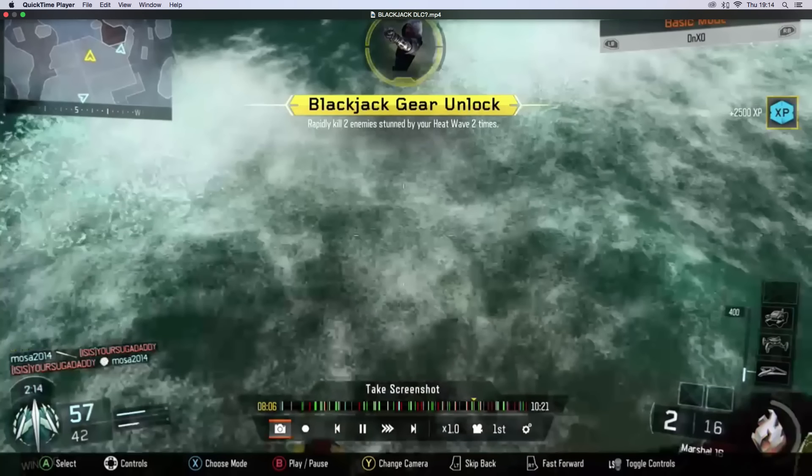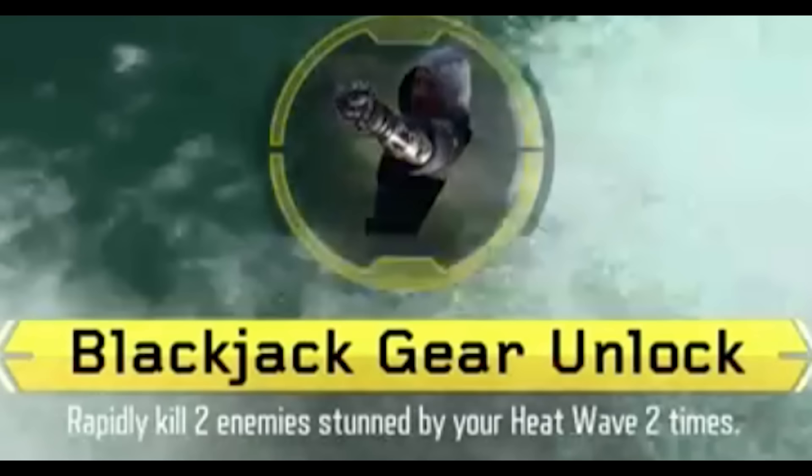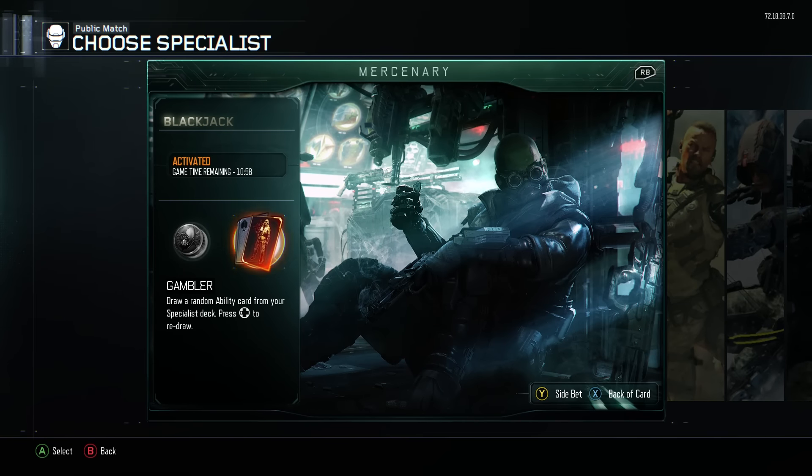So as you can see, it says Blackjack Gear Unlocked — 'rapidly kill two enemies stunned by your heatwave two times.' Now this is the challenge you get — I think it's for hero gear, or it might be just for one of the last pieces of armor you need on the heatwave. And obviously you can see he is actually the firebreaker, he's a heatwave specialist, so why is it popping up with blackjack armor? Looking closely at it now, you can probably see that it's either really well photoshopped or it is a genuine glitch. Now I was having a look around on the specialist menu for the blackjack, and as you can see, it either says Rogue or Gambler.